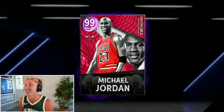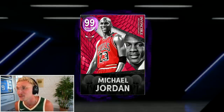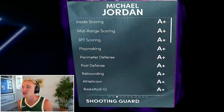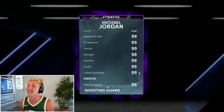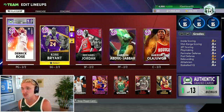Kobe Bryant and Michael Jordan. This is so sick! Look at this card! The card art is sick, I love the animations, I love what they do on Invincibles. Good shit, 2K. 6'6", 195 pounds — Michael Jordan, an A-plus. Literally everything. I think he's going to play exactly like Kobe plays. I expect his off-ball and computer defense to just be significantly better. He's got 65 Hall of Fame badges and 14 gold.